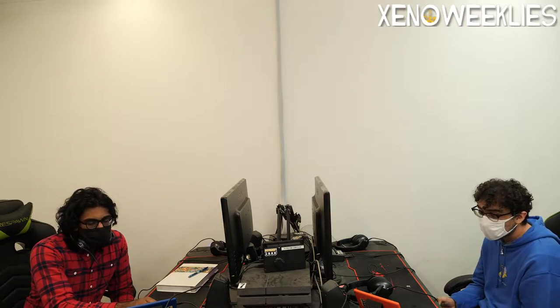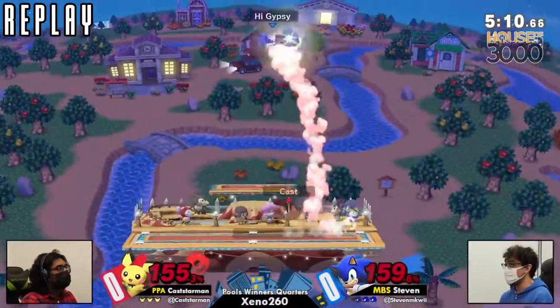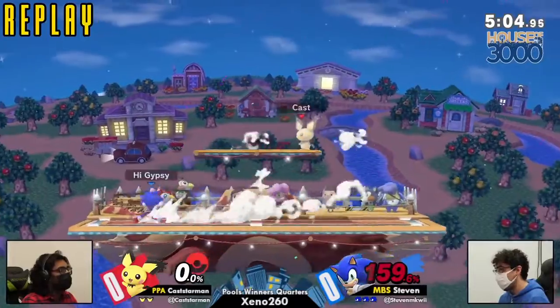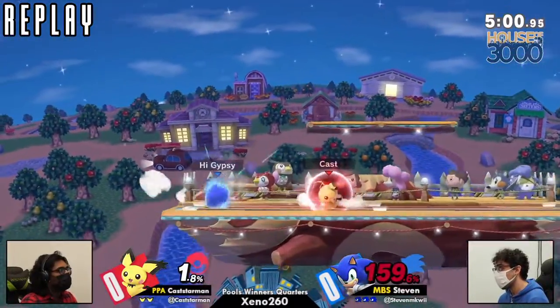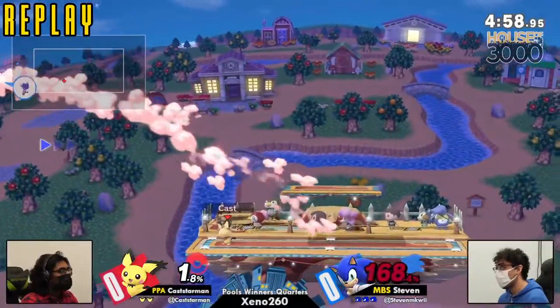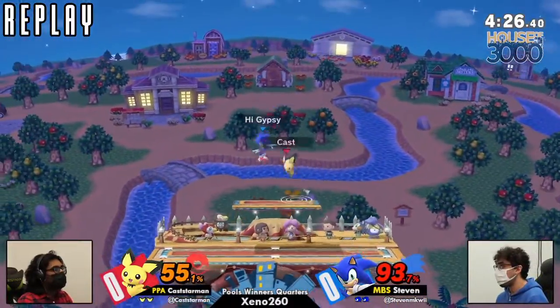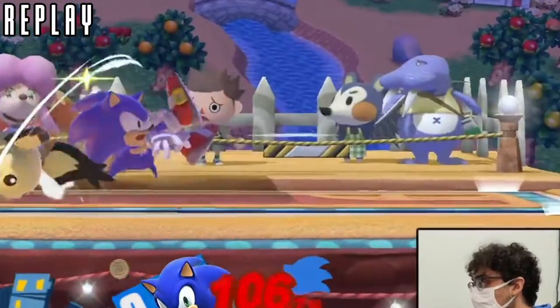That's going to be game one. I think what Steven is going to need to do is find more angles to approach in this neutral, because in Steven's second stock, Kastarman was really starting to find his footing, especially with those T-Jolts — basically the Akuma fireballs — and they were just eating up so much of the neutral. That was a great B-reverse T-Jolt.